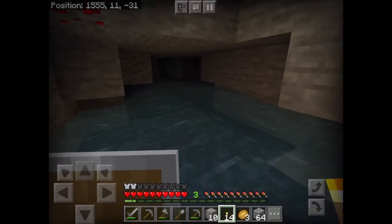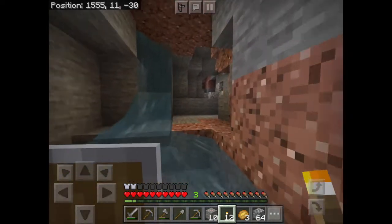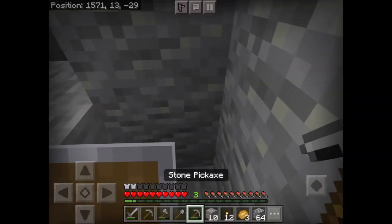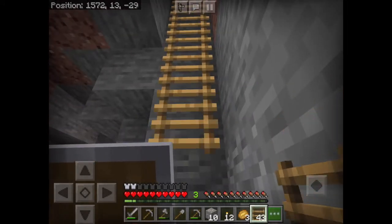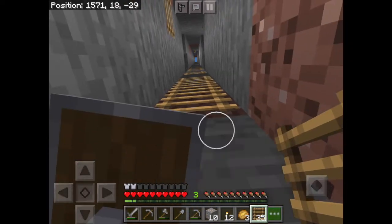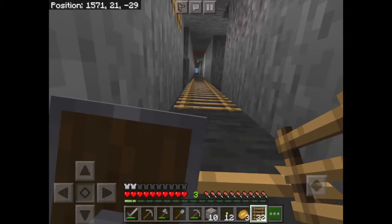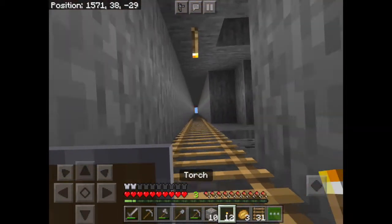There's some redstone - that's a component you can use to make Minecraft circuits, it's really fun. It's much easier in creative mode though because you don't have to go looking for stuff. Now I'm down here I need to continue placing my ladders.